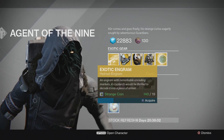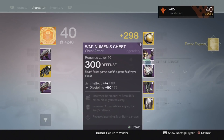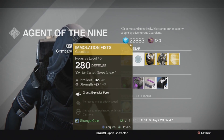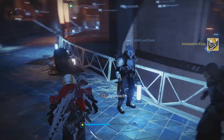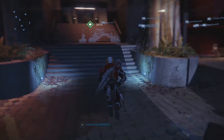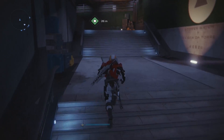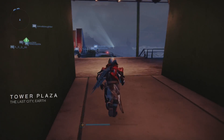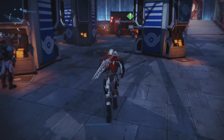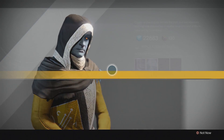The exotic engram this week is a helmet engram. I'm going to get one of these and just try my luck to get the Bellicose again, because I haven't got that yet. I also need to get the Immolation Fists. Let's go and open this engram and see what we get, and then we'll be done for this video. I'm hoping for the Bellicose helmet - I had to dismantle it mainly because it was at 280 and I needed another helmet upgrading, so I went for that instead.